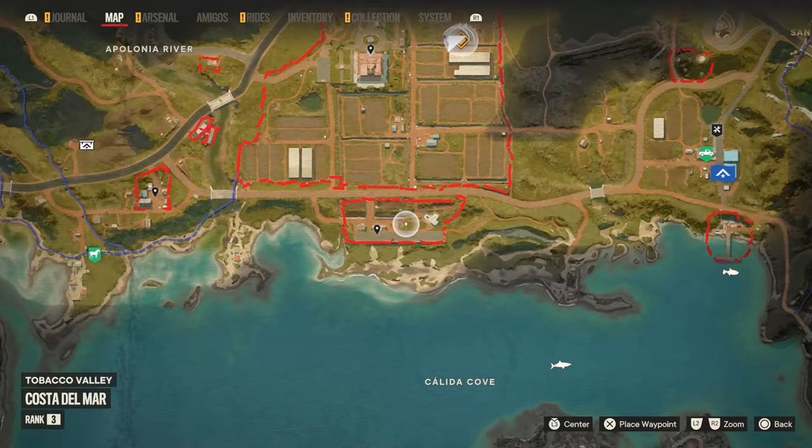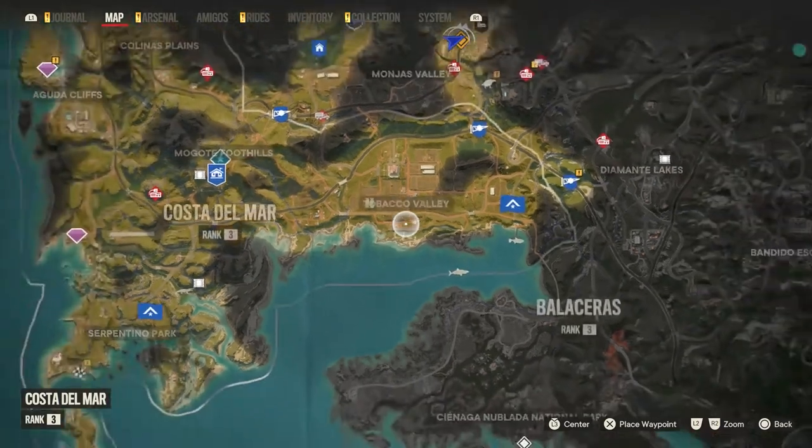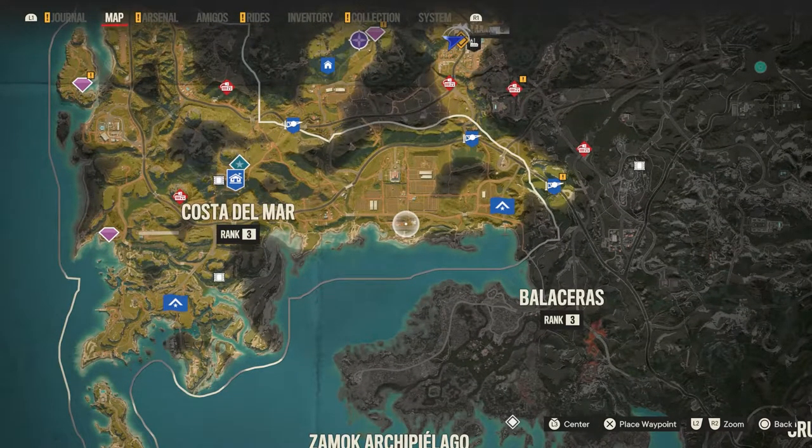Number six is down here, still in Costa del Sol, down by Tobacco Valley — a big old farm down here. The AA gun is right on the coast. You might have already destroyed this one, to be honest.